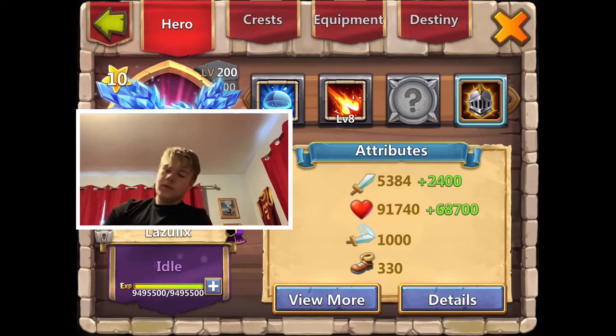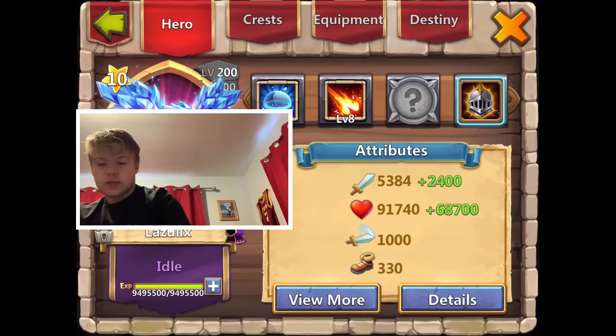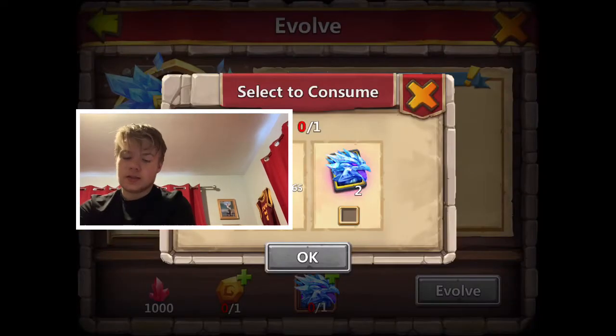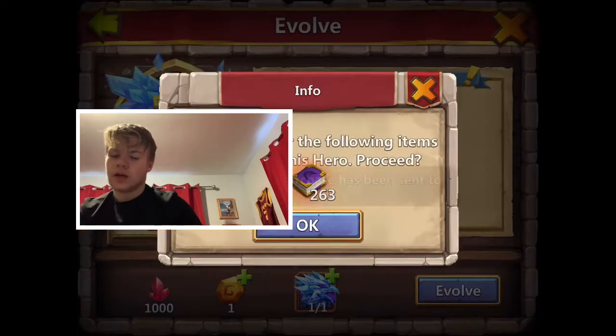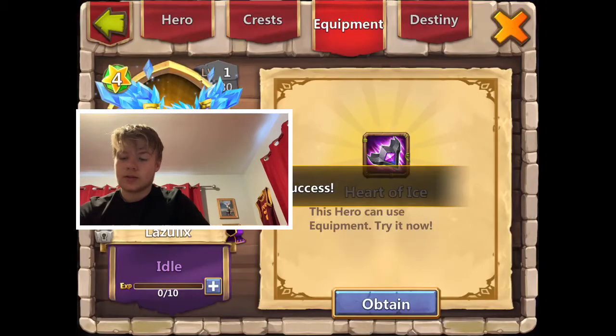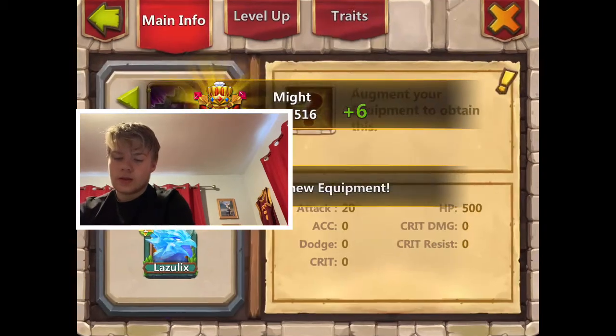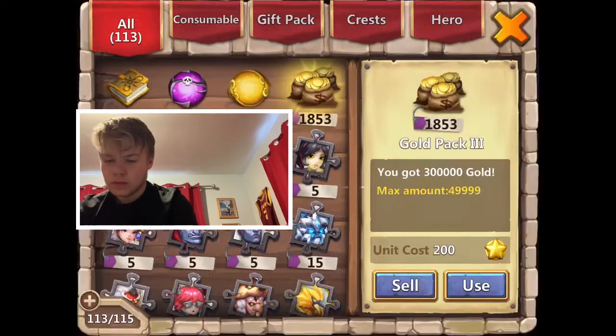So far 5,384 damage, 91,740 health with nothing on - that is pretty nice. Oh, I forgot - I got some Lazu cards. Should I save Lazu and spend shards? I feel like save the Lazu because I could get so many shards. It says max - that's a lot for the max.